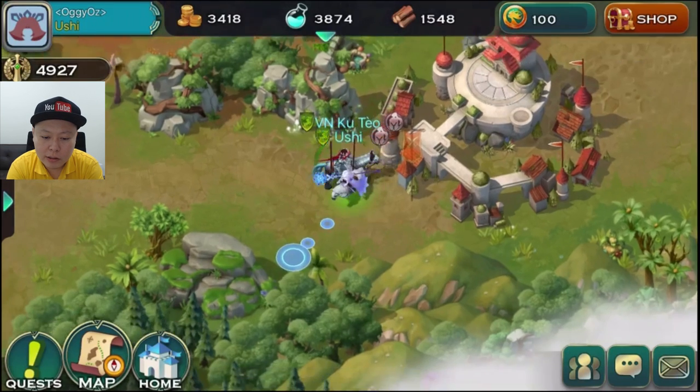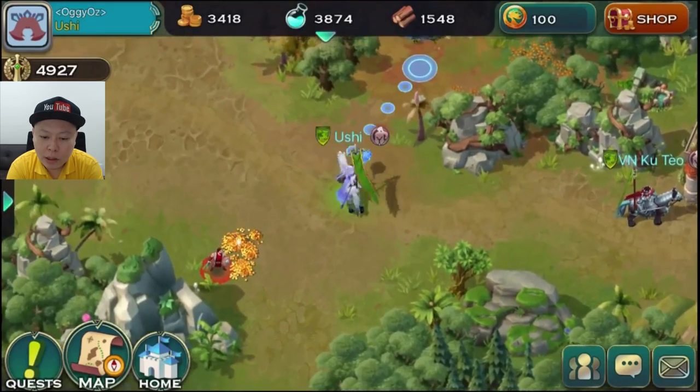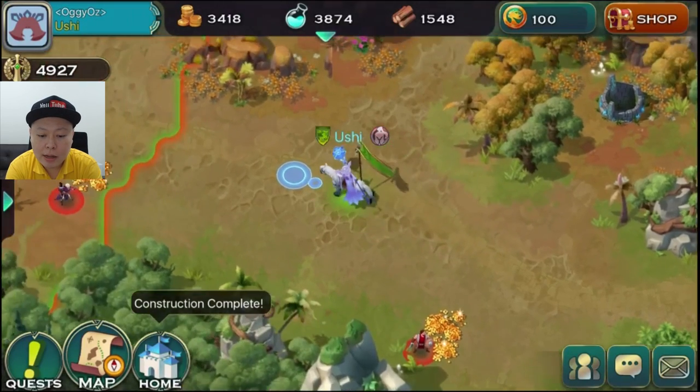I cannot showcase the borrowing feature here because currently I am playing alone and don't have any friends playing this game yet. There are a lot of things to do in Art of Conquest — you can focus on grinding, raising and leveling up your characters, making your character stronger, or you can fight on the border and try to conquest other enemy areas.